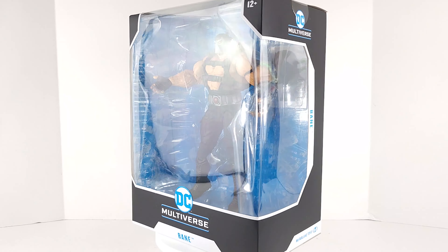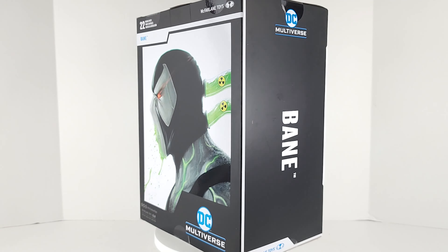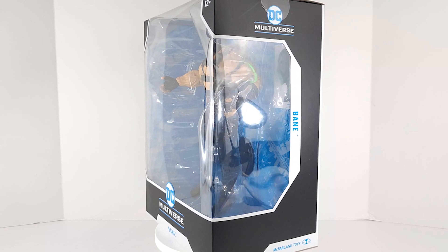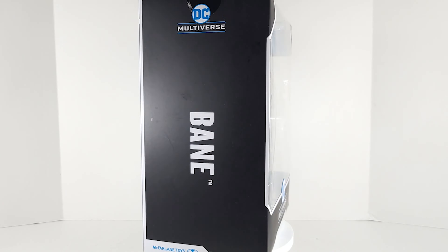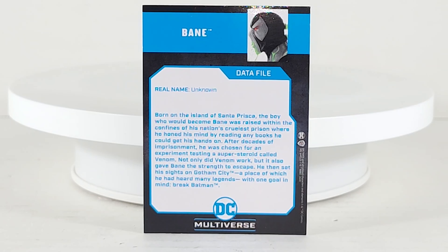Let's go ahead and take a look at the box. McFarlane stand and biocard. Bane's real name is unknown. Born on the island of Santa Prisca, the boy who would become Bane was raised within the confines of his nation's cruelest prison where he honed his mind by reading any books he could get his hands on. After decades of imprisonment, he was chosen for an experiment testing a super steroid called Venom. Not only did Venom work, but it also gave Bane the strength to escape. He then set his sights on Gotham City with one goal in mind — break the Batman. Me likey. Let's take a moment to bask in all of his prison-escaping, muscle-building glory.